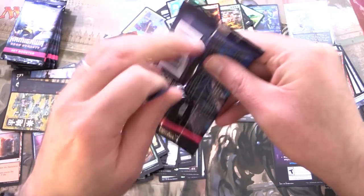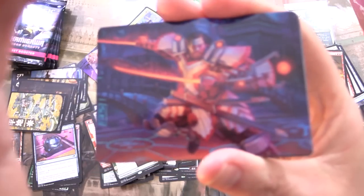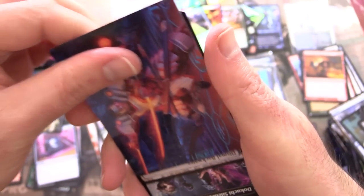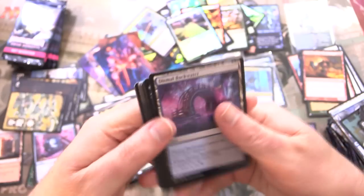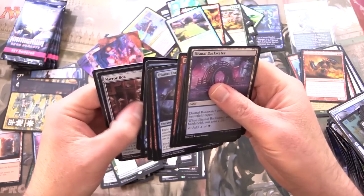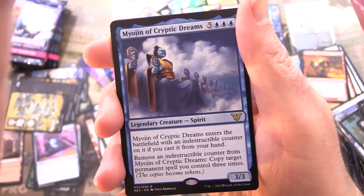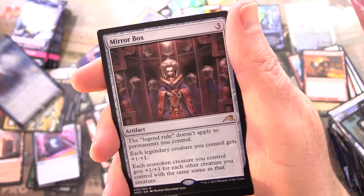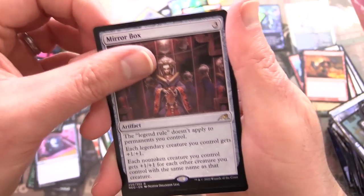We're on the home stretch — about six packs to go. Doing pretty well. Does that look like Ewan McGregor? Sort of. And we have Isshin, Two Heavens as One. And a Dismal Backwater. We've got a couple of rares in this one: Myogen of Cryptic Dreams and Mirror Box. This is like a busted card — the Legend Rule doesn't apply to permanents you control. Holy moly, think about what that could do.